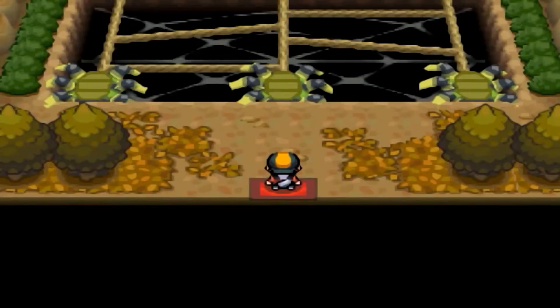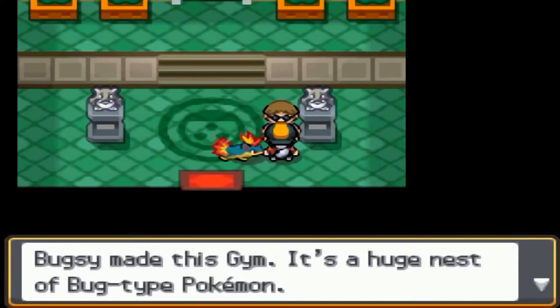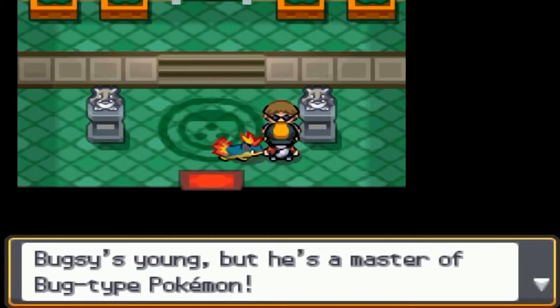Here we are at the second gym. This is where we find out that Bugsy is a guy — it says he's young but he's a master of Bug-type Pokemon.